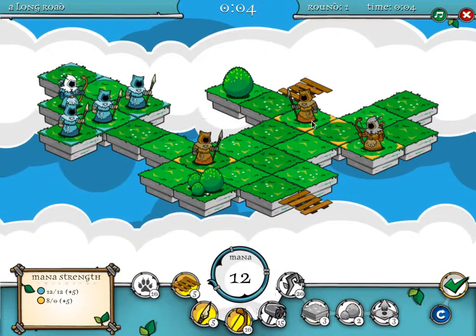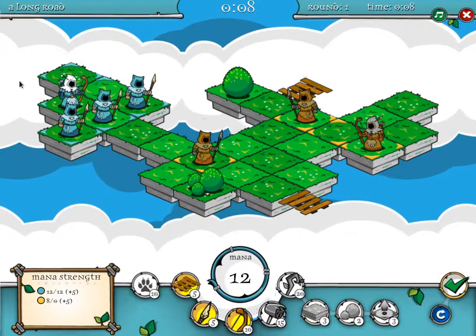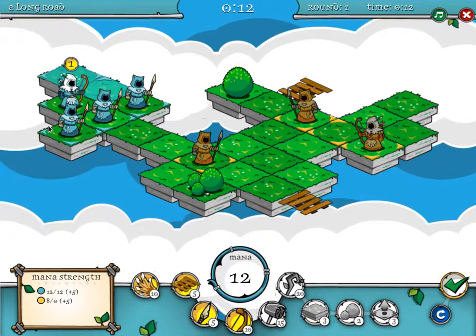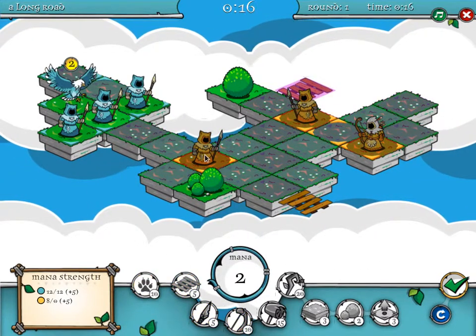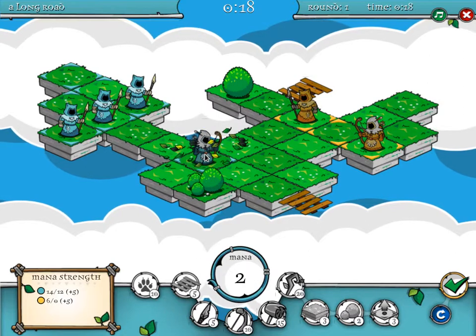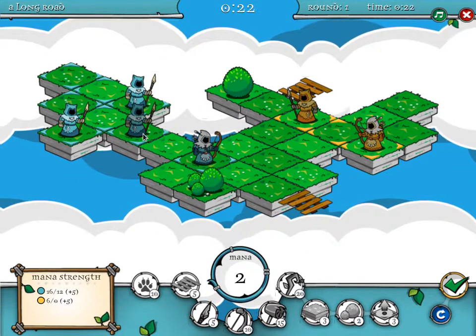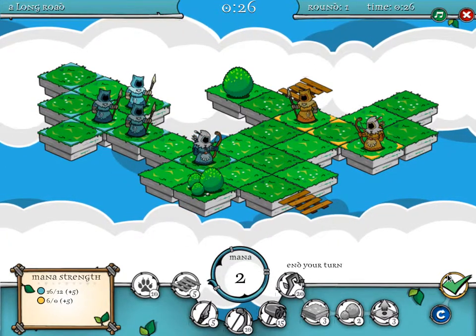Basically it's a game of capturing territory — I have the blue territory, and the yellow territory is the enemy. You can place your characters on the screen. I'm going to kill him to start off with. And that will be my round.